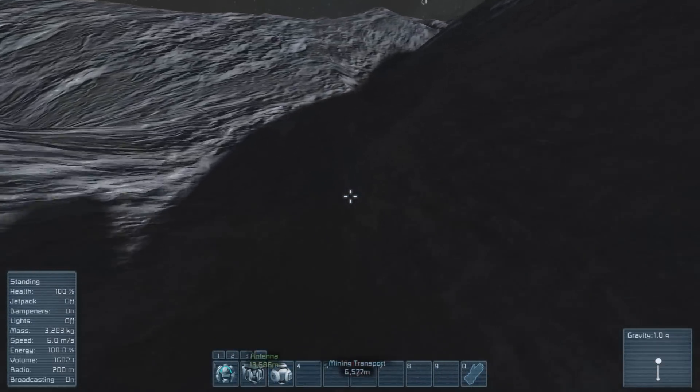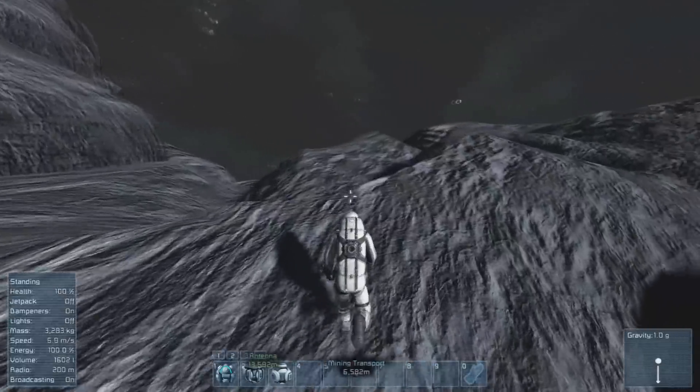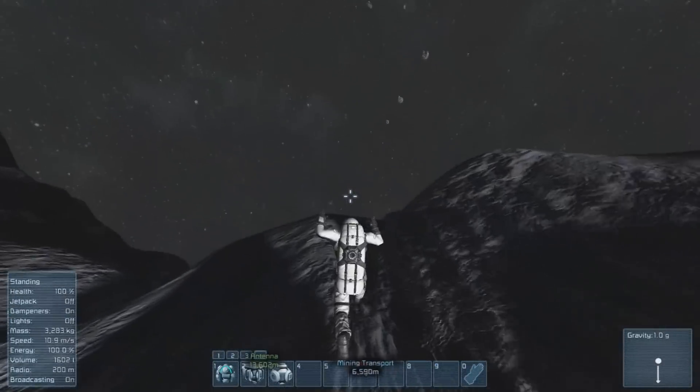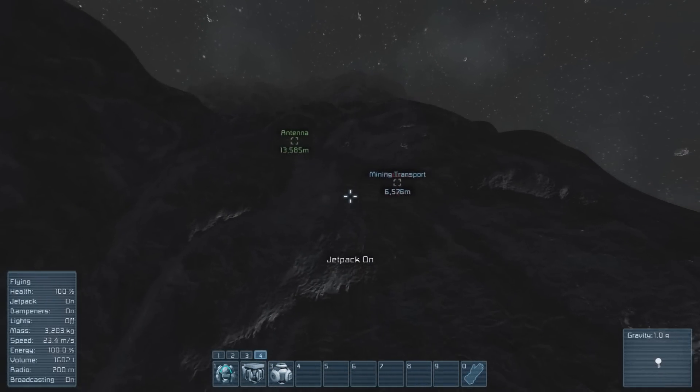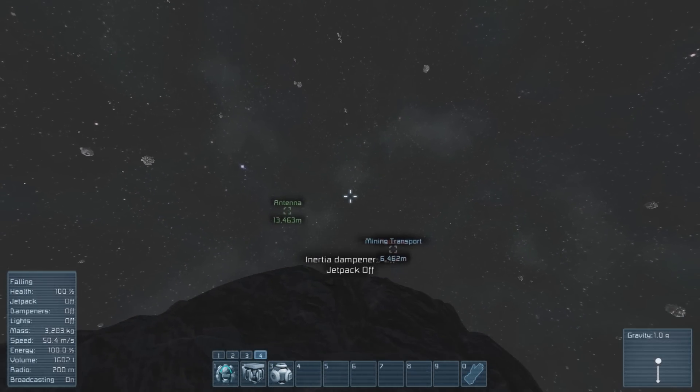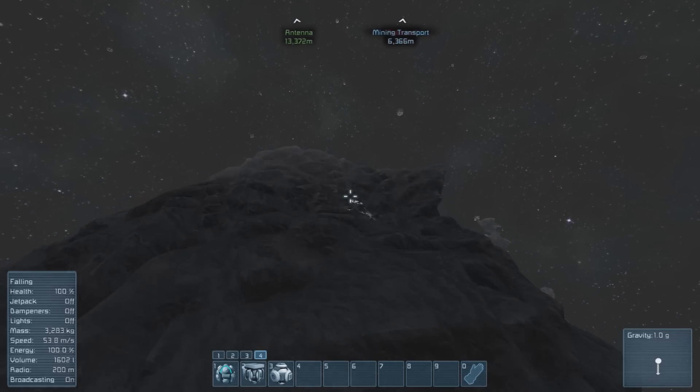And of course, if you're going fast enough and turn off your jetpack, you can put yourself into orbit and basically fly around the asteroid. I hope you enjoy this and set it up for your own game. I'm just gonna let you watch me fly around the asteroid for a while with some nice music.